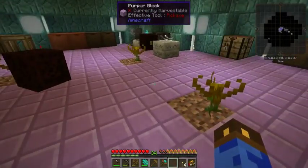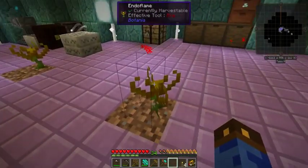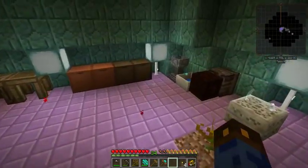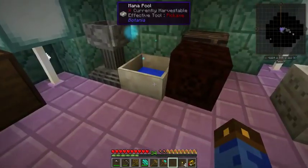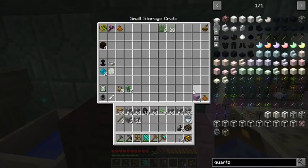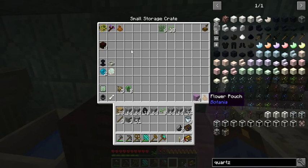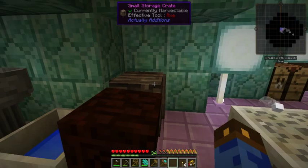Some Botania set up. There were originally some hydrangeas here, but then I got some endoflames going, and just feed them into the mana pool. The mana pool feeds the runic altar. There's a storage crate here with a whole lot of stuff, including some of my Roots supplies — haven't gotten started with Roots yet, but I've got some of the supplies for it. You may notice I have two flower pouches. That's because when I first started Botania, I made myself a flower pouch to hold all the flowers — and then they gave me a flower pouch as a quest reward.